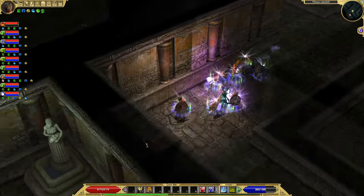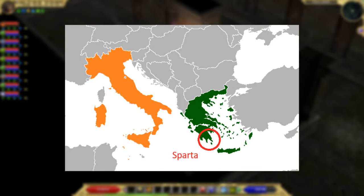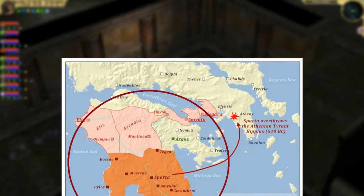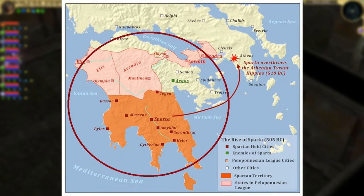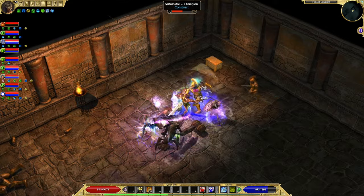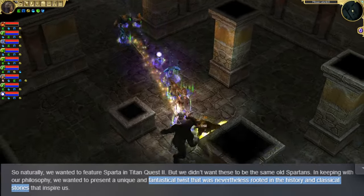The first paragraphs describe ancient Sparta the way it existed in historic times, with Spartan influence extending all over the Peloponnese Peninsula up to Italy. The developers of Titan Quest 2 don't want to stick to the real Sparta, but give it a unique and fantastical twist that is nevertheless rooted in history and classical stories.